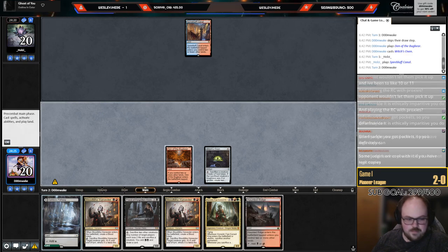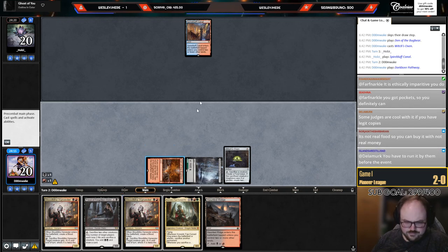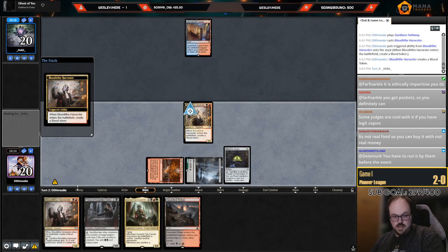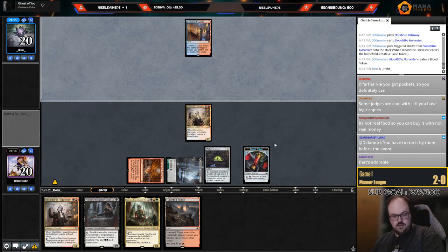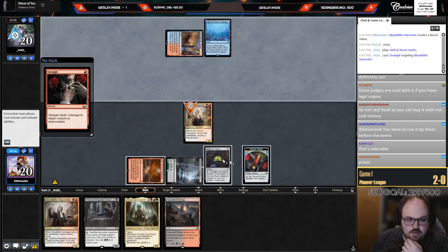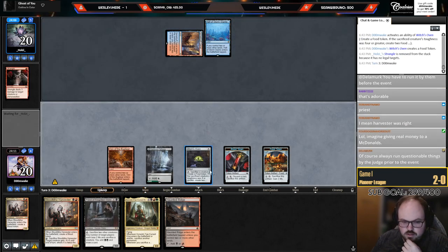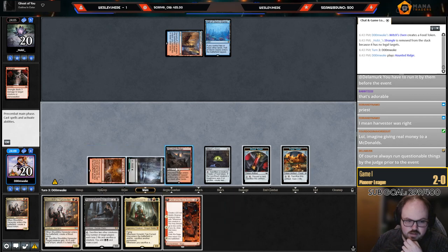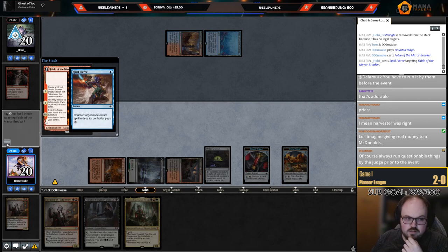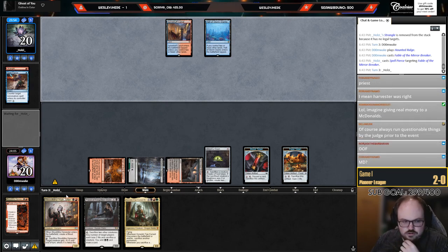I'm just going to really hope I draw a green source. The question is do I play for Priest or Harvester? I kind of want to play Harvester — more pressure if they don't have a removal spell, and I have a second copy anyway. I don't know that Priest is that good against Phoenix. If they hypothetically have a Shredder this turn, I can't turn on the Priest anyway.